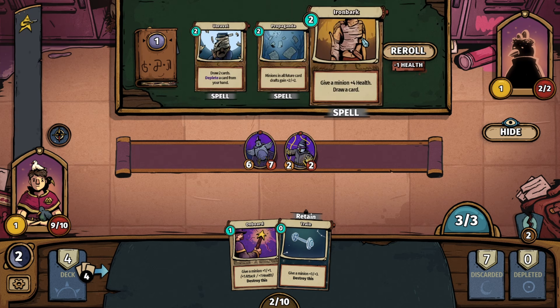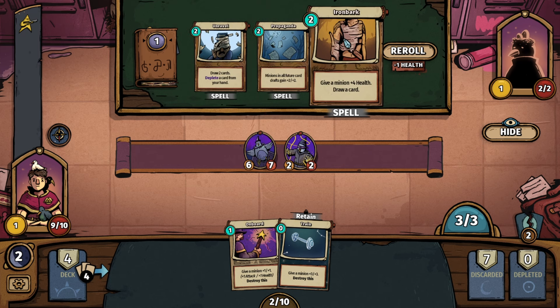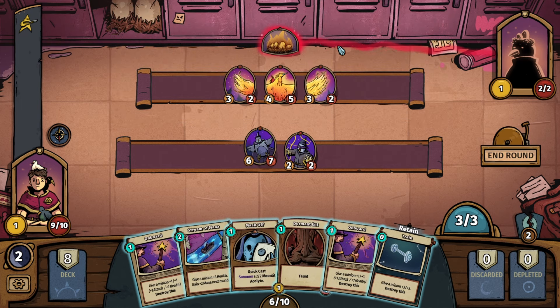Let's re-roll. We have Propaganda — minions in all future card drafts gain plus two, plus two. Otherwise we have the same option again. Let's go with Propaganda.